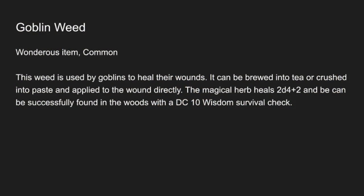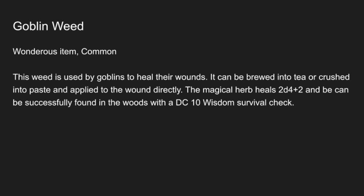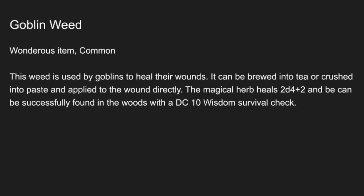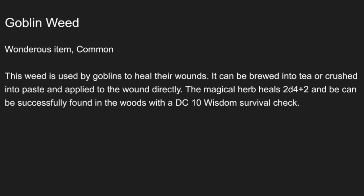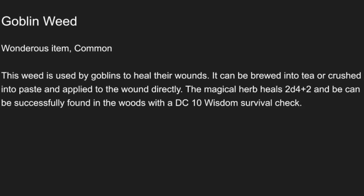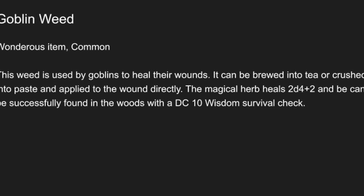Goblin Weed. Wondrous item, Common. This weed is used by goblins to heal their wounds. It can be brewed into tea or crushed into paste and applied to the wound directly. The magical herb heals 2d4 plus 2, and can be successfully found in the woods with a DC10 Wisdom Survival Check. That's it.